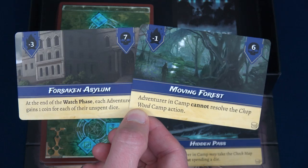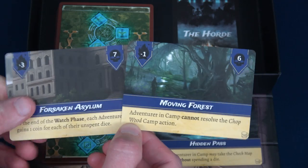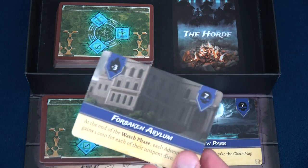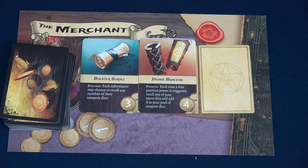It's only minus one fire, only six enemies — let's take our chance. We're going to do the Moving Forest, and hopefully find a different way to get firewood. We place the Forsaken Asylum at the bottom of the unused locations deck. Camp phase is completed.